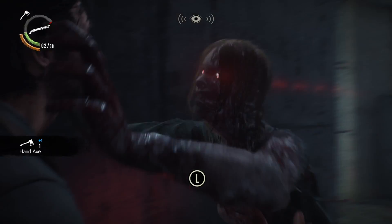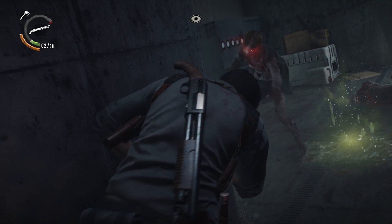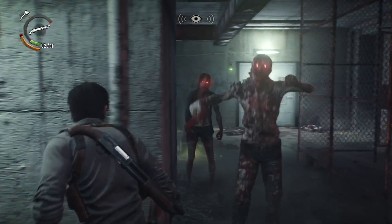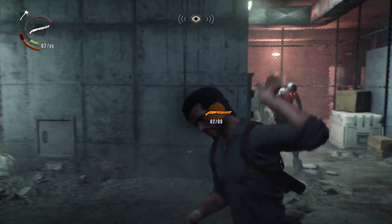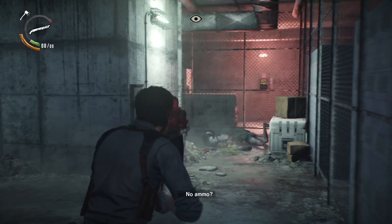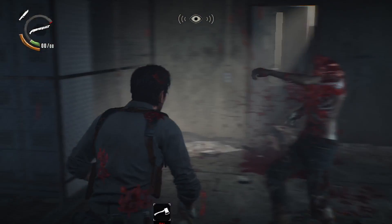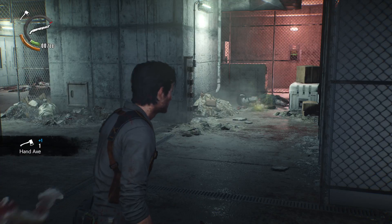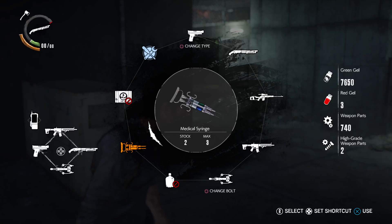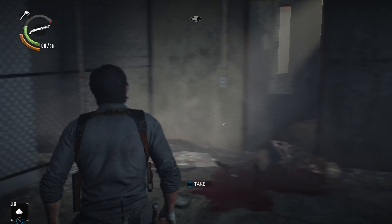Yeah, roar - fucking hell. Right, run. Oh for fuck's sake, run Sebastian, you bloody wally! One out - shit, run run run run. Right, okay. I definitely need a syringe, something other than the bloody shotgun.